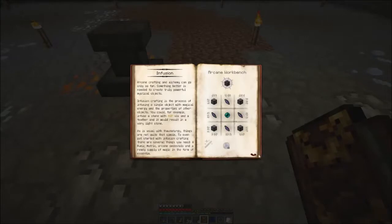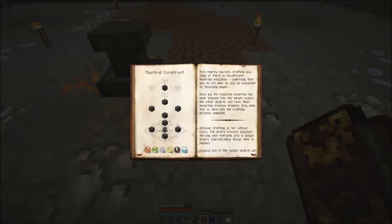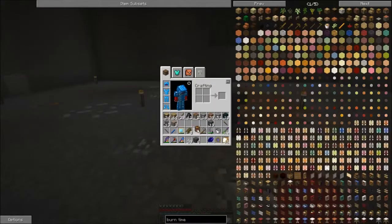Feel free to pause and read if you would like. Here's the pedestal, and here is the structure you need. It's three blocks tall — bricks on the bottom in the corners from the pedestal that is in the middle. Then you have a normal arcane stone block on top of each brick, and then the runic matrix with nothing around it, one level above these four two-block-tall pillars.